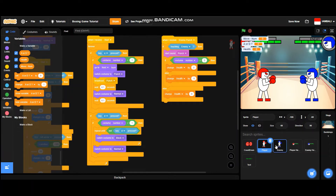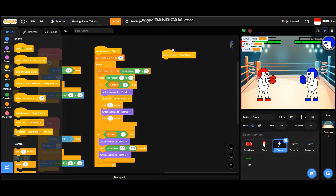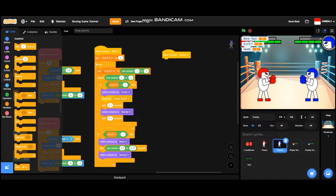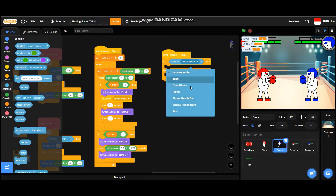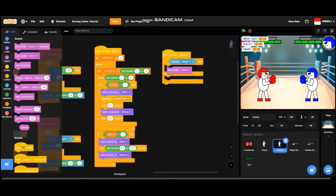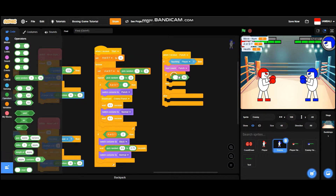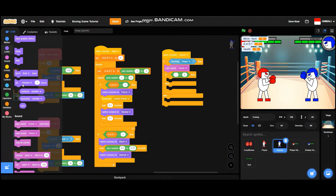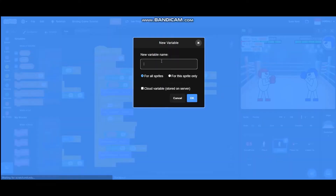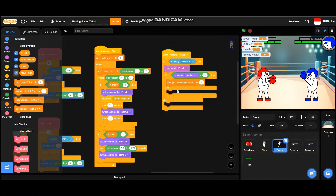Now we are going to do the same thing for the enemy. Go to events and add a 'when I receive punch' block, then add an if-then-else block. So if the enemy is touching the player, it will play the sound 'punch', then add an if-then-else block. If the costume number equals three, which is the block costume, it will not take any damage. Create a new variable — this time it's called 'enemy health' for all sprites.